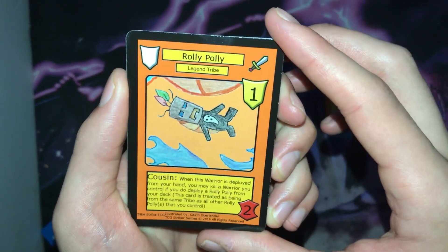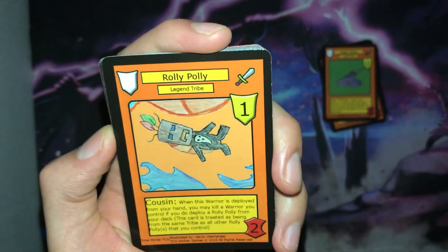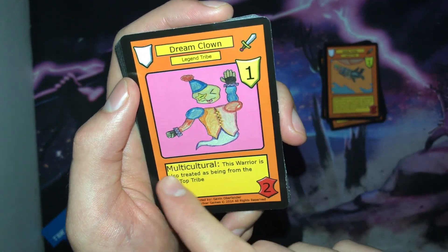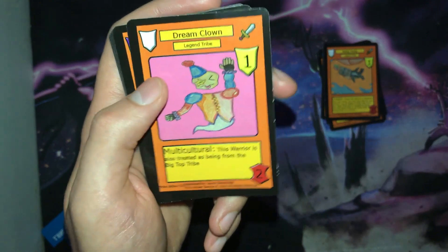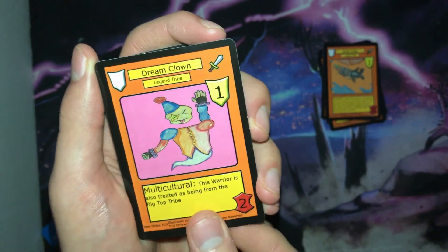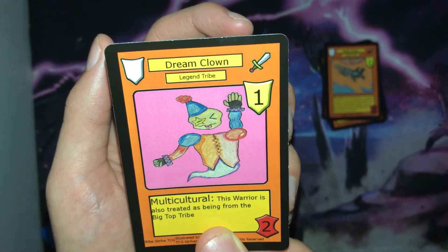Next we have the Legend Tribe Roly-Poly — it's a rank one with two power. I'm not going to go over this ability because I made a whole video explaining the roly-poly cards, which I'll link in the description below. Then we have Dream Clown — it is a rank one warrior with two power and the Multicultural ability: this warrior is also treated as being from the Big Top Tribe. In set one I had the other two multicultural warriors, and because a new tribe was added in set two, I needed to make another one.